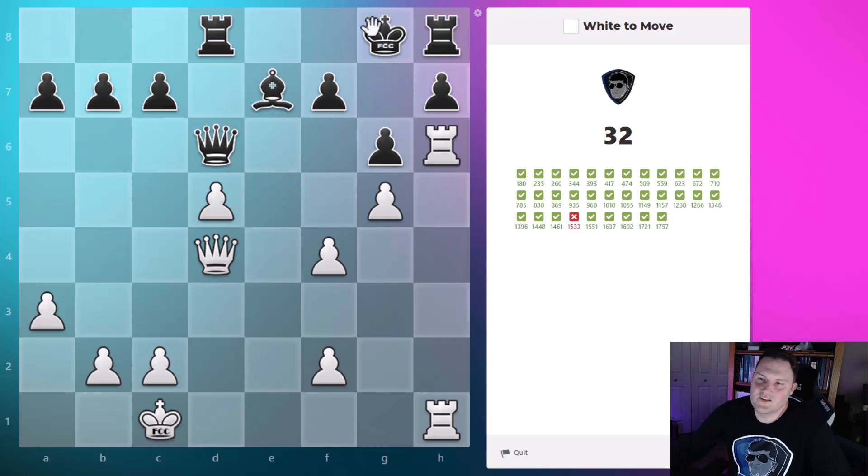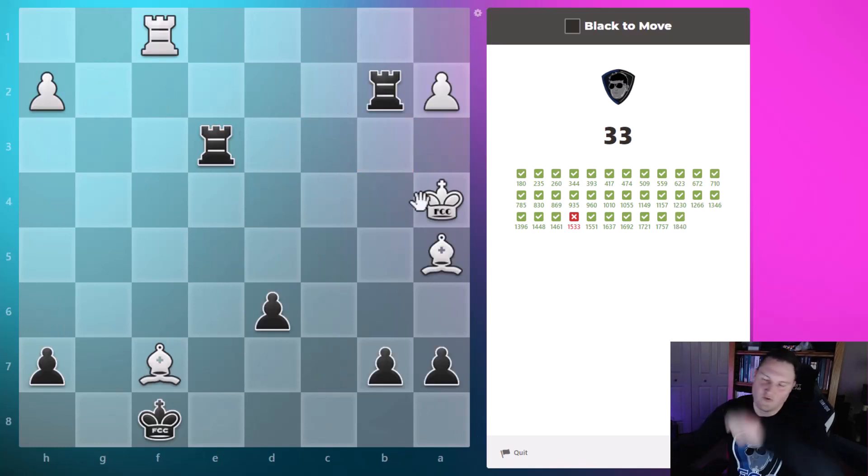Interestingly enough that is the way: queen takes rook, king takes, rook takes check, king goes up, and then the other rook comes in for checkmate. So: queen takes, king takes, rook checks, king slides over, rook checks, king goes up, then this rook mates. We saw this earlier when there were two rooks and two pawns — one rook captured then the other captured. This is similar, only now it's these pawns creating the problem for the black king.